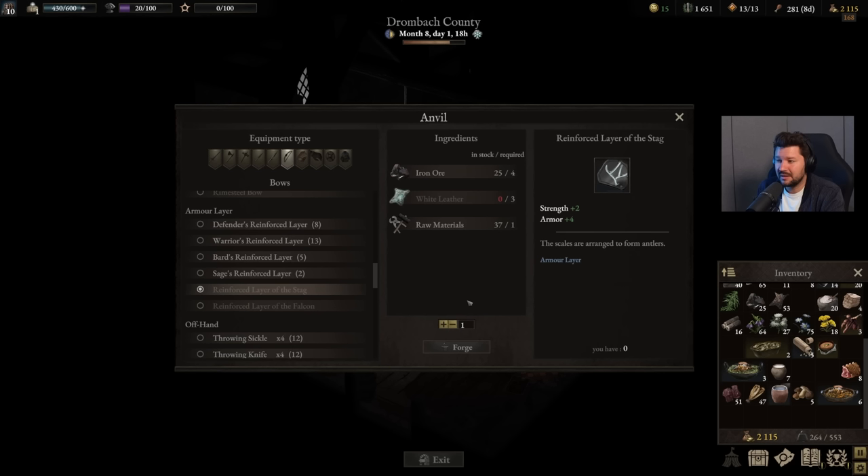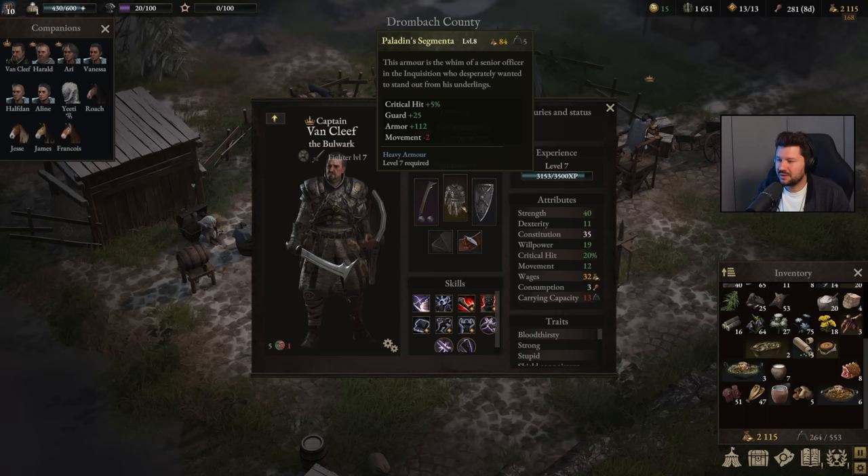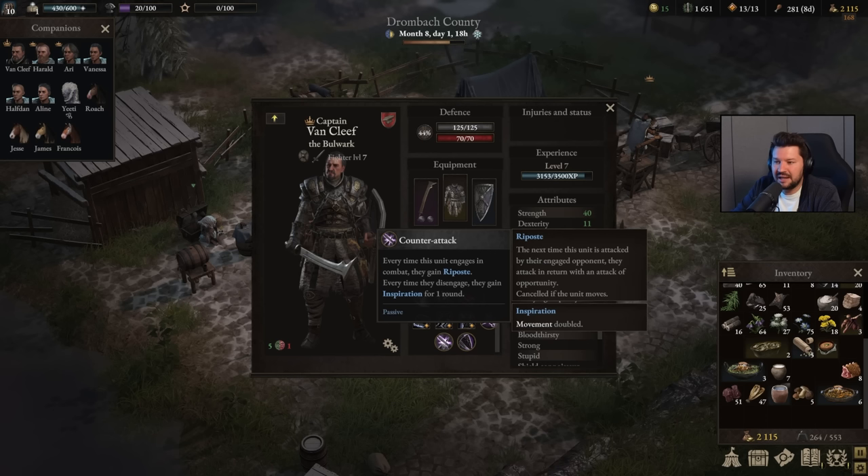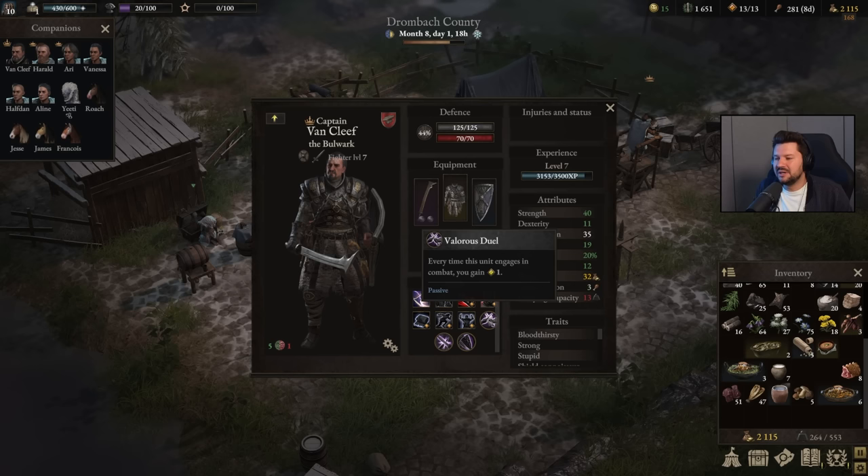If you find armor with layer slots, definitely focus on the reinforced layer of the stack, which you can unlock in Tiltren County — it gives both strength and armor so you become more powerful but also tankier. For the shield, this is where the build becomes super interesting: when hit by an engaged opponent this unit retaliates with an attack of opportunity. Every time I disengage I deal damage to the enemy, sometimes even twice, thanks to the counter attack passive — every time this unit engages in combat they gain riposte, and when they disengage they gain inspiration for one round.